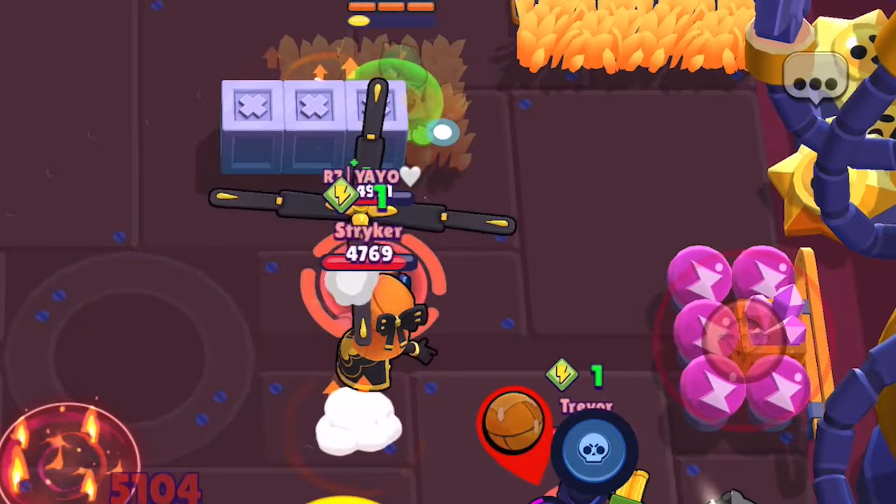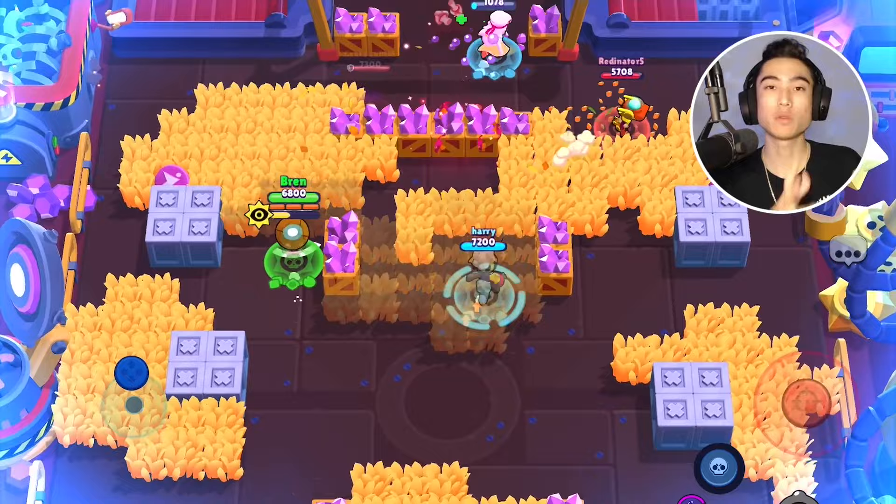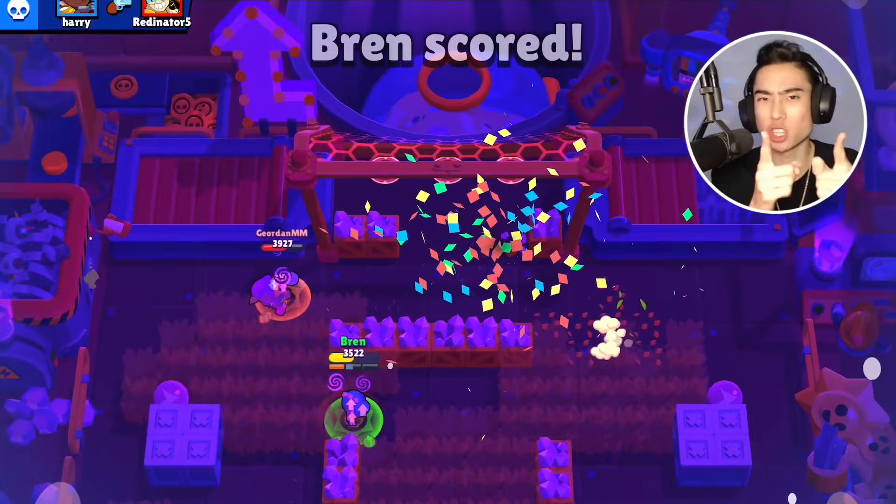Something a lot of Leon players mess up is trying to use their super to sneak up onto multiple enemies at once. If you try to kill two enemies, you likely won't deal enough damage to get them both down. Your shurikens might split and hit both enemies instead of focusing one target, meaning neither goes down and both can then work together to kill you.